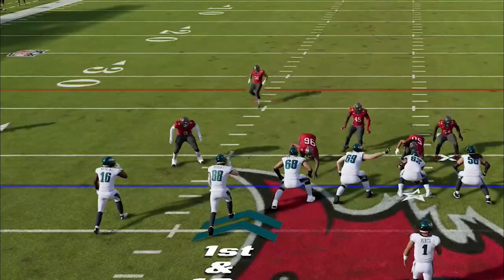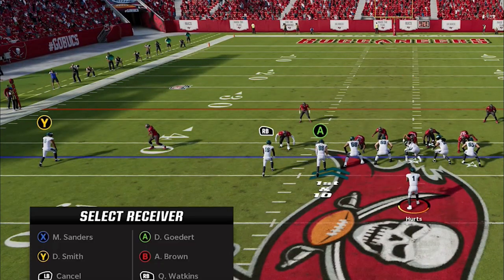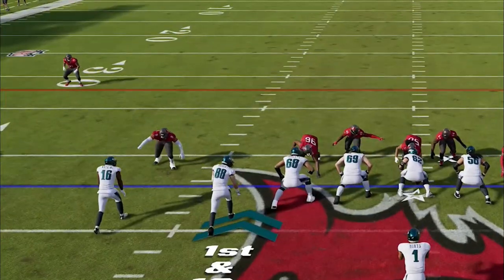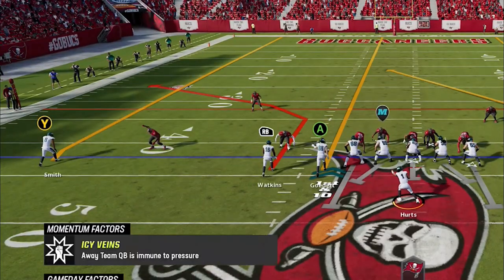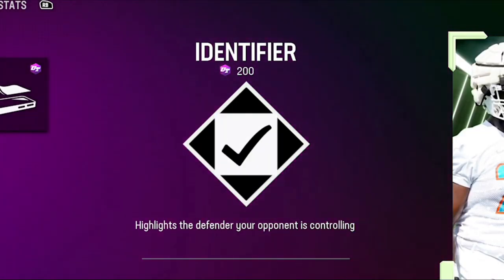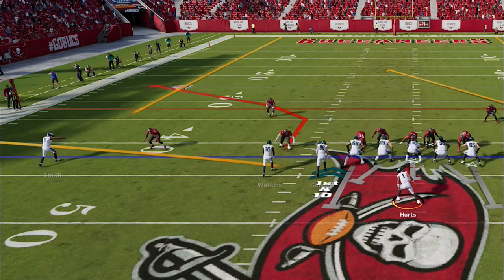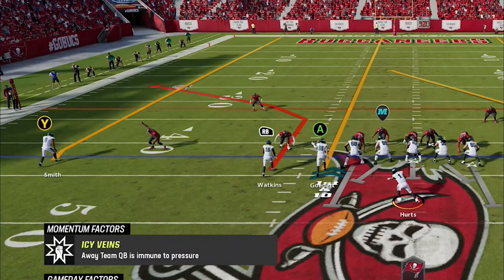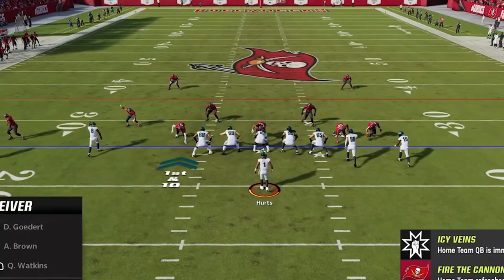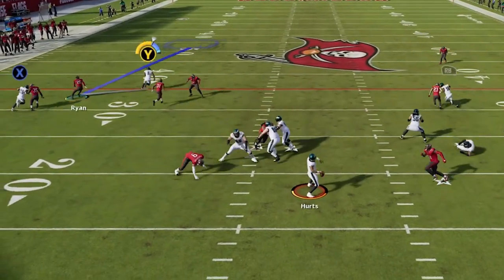The next tip is something you should always look for pre-snap: where the user defender is playing. Computer defenders always react the same way, but user defenders are much more unpredictable and can have a much larger impact on the play. In MUT there is actually an ability called Identifier that will show you where the user defender is at all times. You don't really need this though — just watch for pre-snap movement and any consistent or excessive motion a computer-controlled player wouldn't make. This is especially important if your opponent is using a safety, as a mistake in coverage from that position can result in an easy touchdown.